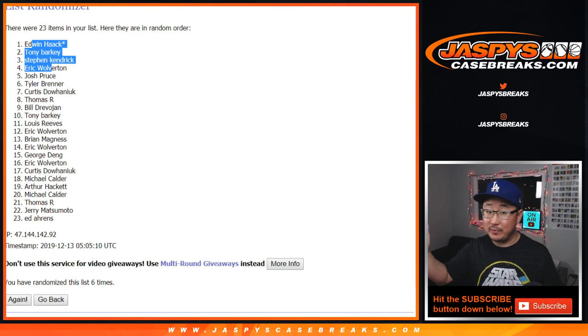You will see little rooftops next to your name in the Star Wars Stellar break, whenever that happens — maybe tomorrow. Jazbeescasebreaks.com — we should do it tomorrow. Tonight I don't think we might have time. Joe for Jazbeescasebreaks.com, may the force be with you.